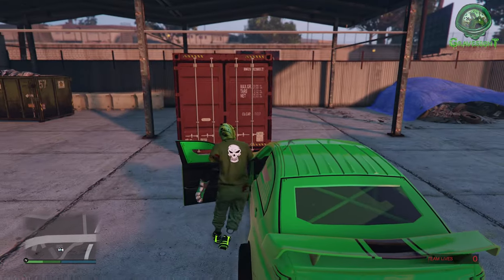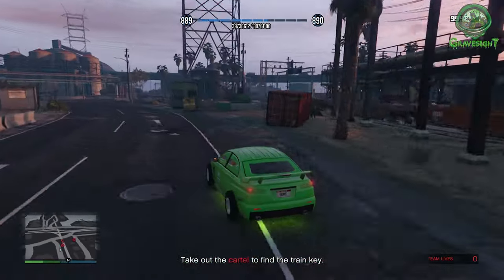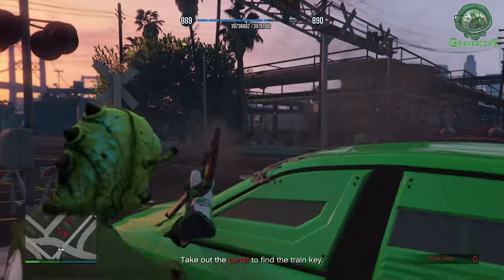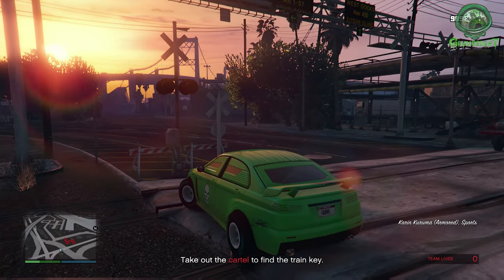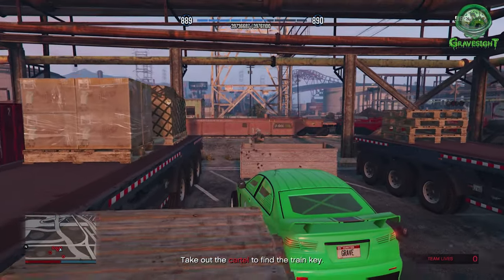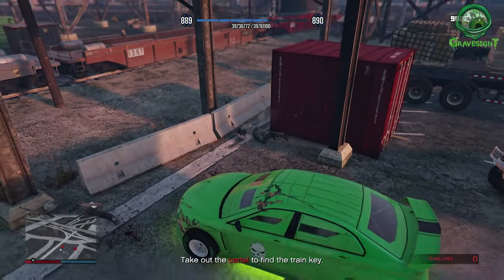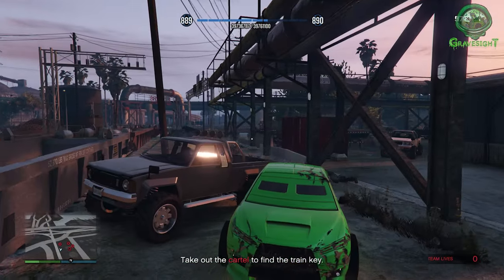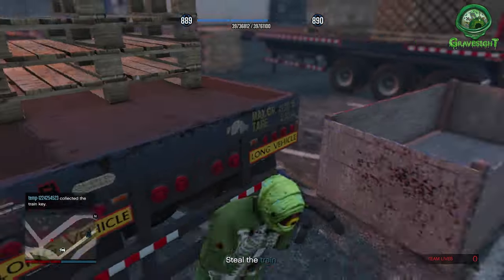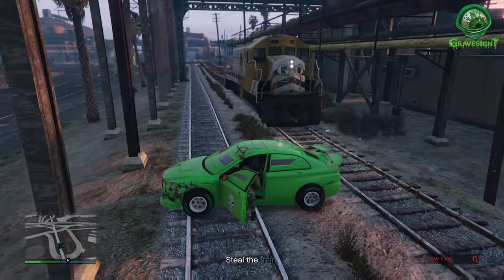From there, exit the Terrorbyte and head to the next location — the train area. There's going to be a bunch of NPCs down here and one of them has a key. We're just going to kill these NPCs — it's almost cheating using the Armored Kuruma for these missions. Drive around and look for that key. Once you kill the NPC carrying it, jump out and grab the key. Now it's time to get in the train — this is actually the first and only time I think we ever get to drive a train in GTA Online.